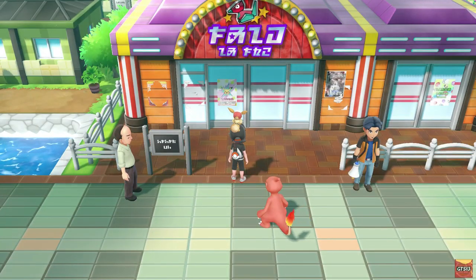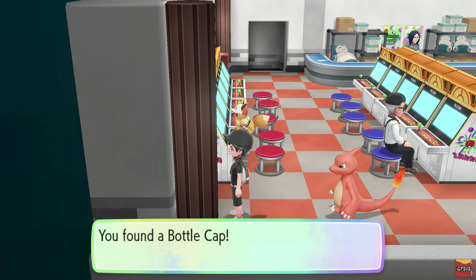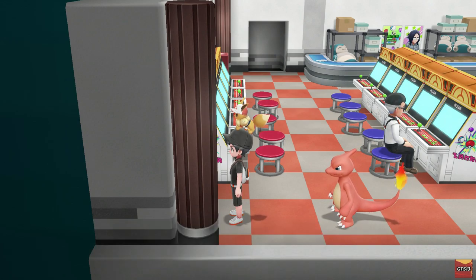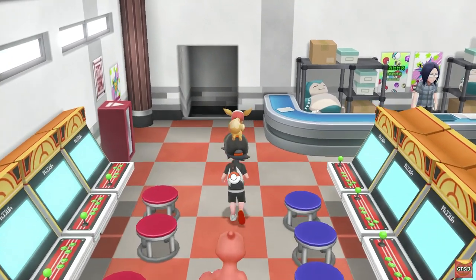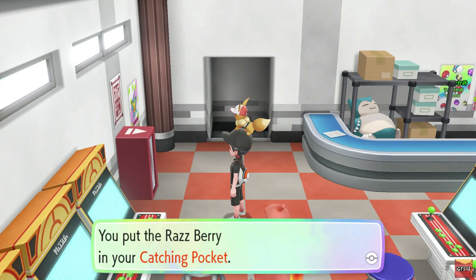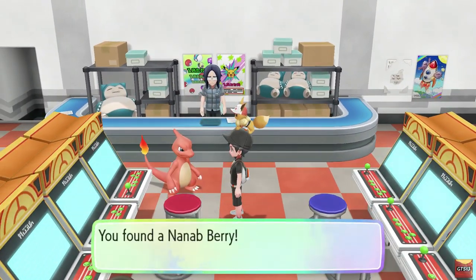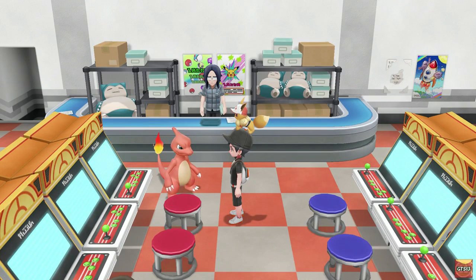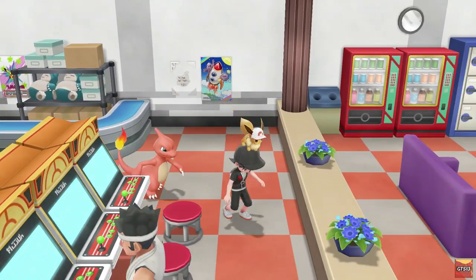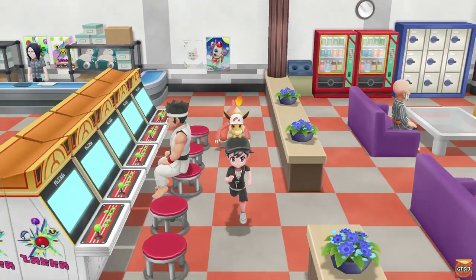Once that's done, walk inside the store and follow the video for each location of the hidden items. If you don't want to follow the video, you can always look at your partner Pokémon's tail — it should move each time you get close to a hidden item. The more it moves, the closer you are. If it stops moving, that means you're not facing the location of the item anymore, so just move around.